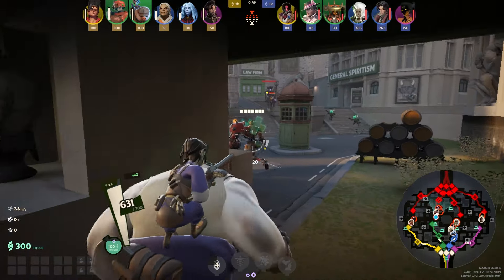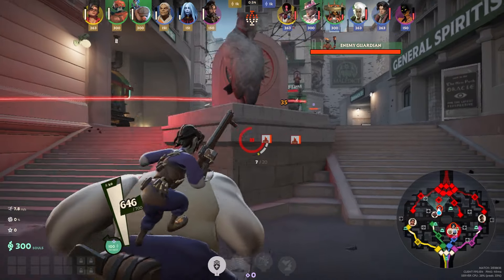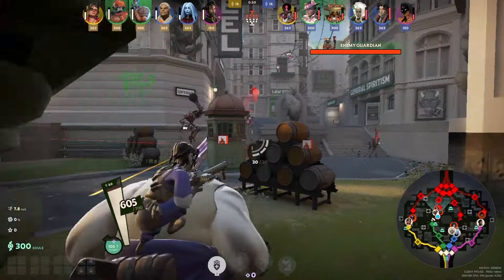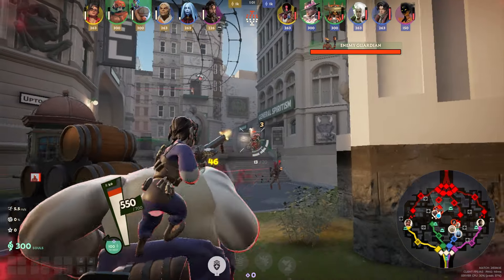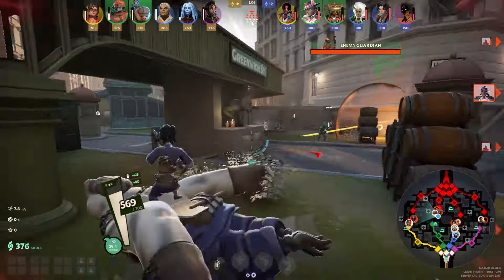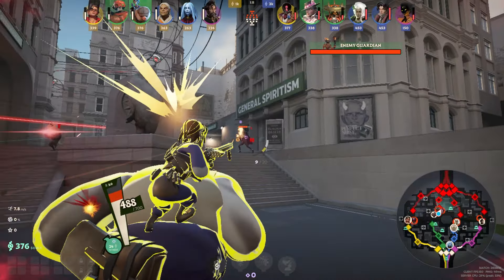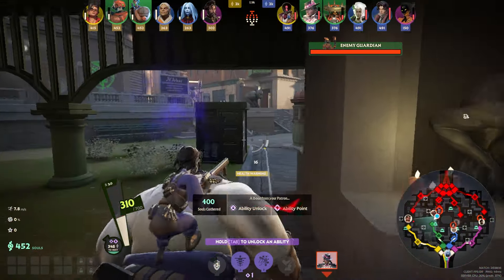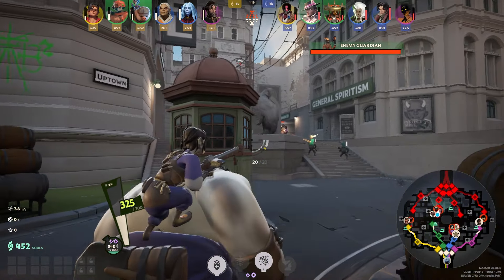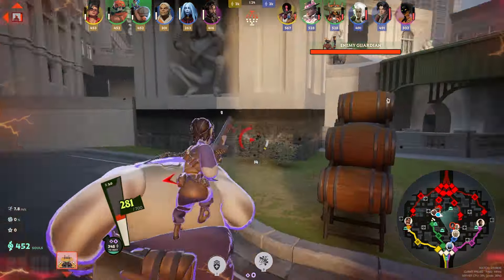In the laning phase: get CS, harass the enemies if I can, steal CS — that's perfect. We're with a Bebop here so we should be a pretty annoying lane to fight against. They have a Seven and a Wraith, so it shouldn't be too hard. Wraith can be annoying — she just does a ton of damage — but with Bebop here we should be able to chill out, get what we need, and just harass a bit.